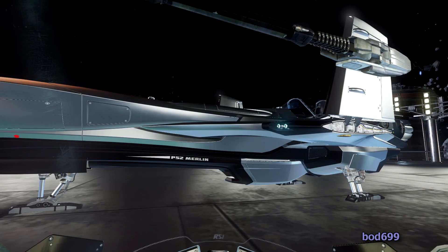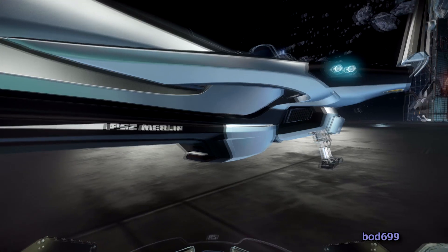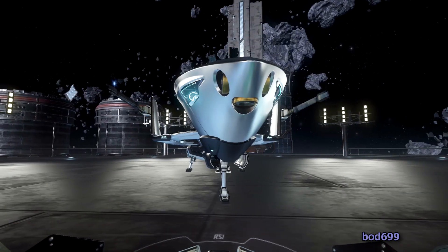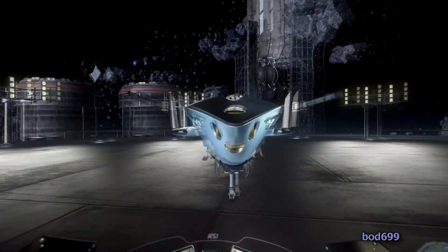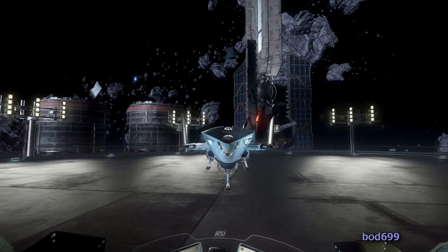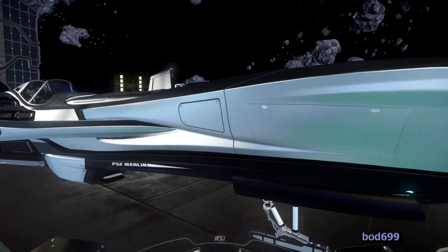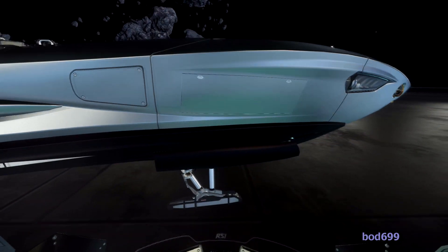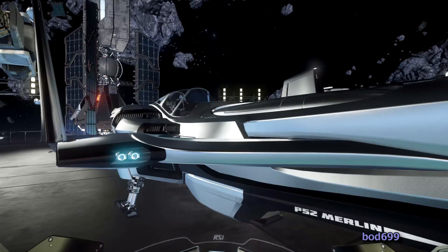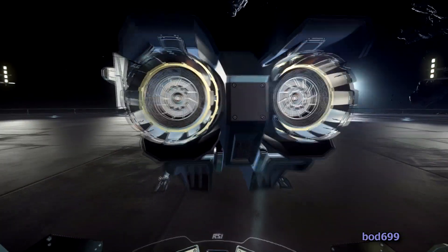It is a very sexy looking ship, and you saw the mechanic on the wings - when the landing gear pops out, you get the wings fold up as well. It's got P-52 Merlin markings. The face of it looks neat - looking at it from the front it kind of looks like a shark. We've got maneuvering thrusters at the front, a couple of lights. It does come with some hatches to store stuff in - based on the work-in-progress drawings they're on top, and we can't actually get to those until we get on top of it.